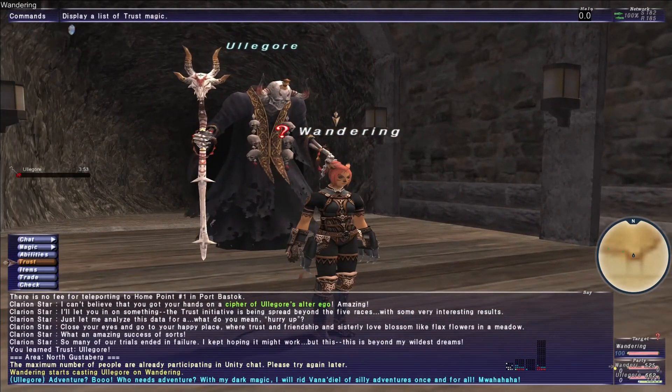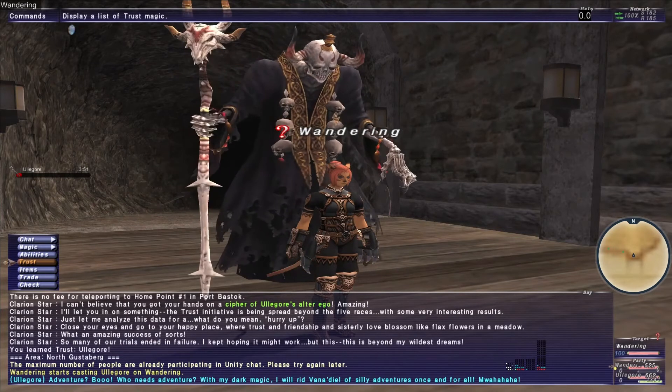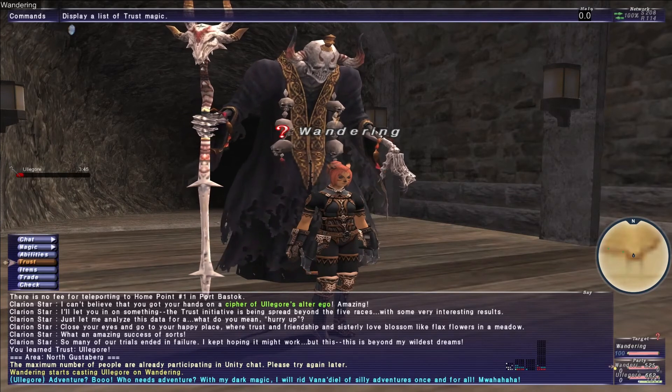This is Ul'gore. He says: 'Adventure? Boo. Who needs adventure? With my dark magic, I will rid Vanadiel of silly adventures once and for all. Mwahaha.'